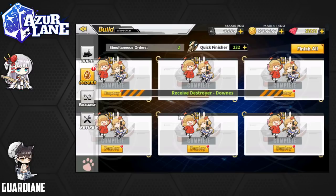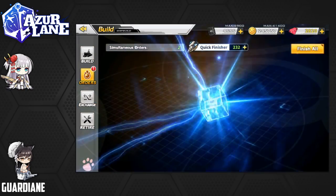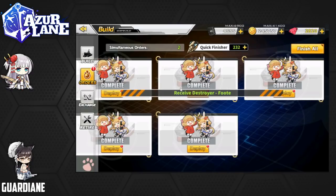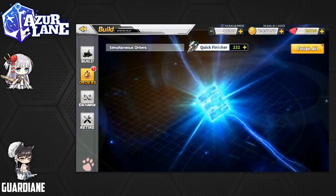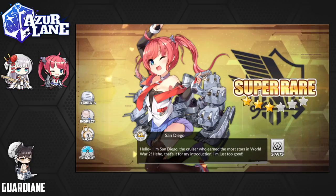So we get a Downs here — that's very common. Again, we're looking for a Belfast potentially. Not what we need — one of the Fletcher fleet. Oh man, we got number one: San Diego. This is my third San Diego — some pretty heavy meme material.